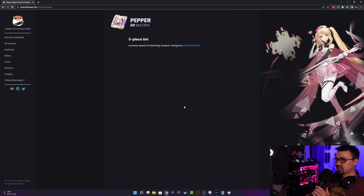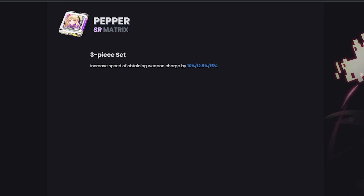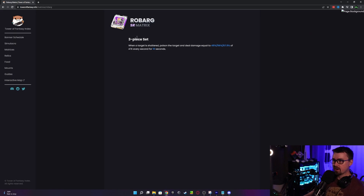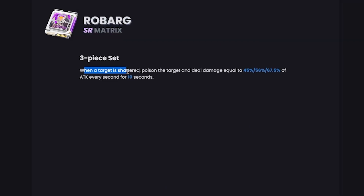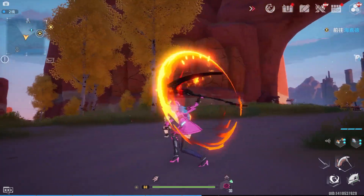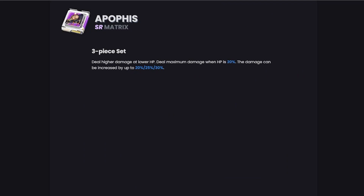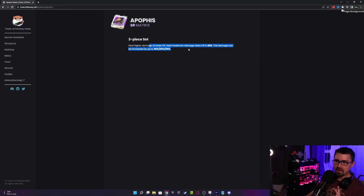Peppers: I actually like this one a lot — increases charging speed of weapons by 15%. Remember that staffs especially get additional weapon charge speed to get you more ultimates. I'd use the three-piece set for sure, I just wouldn't level it too much. I'm also a big fan of the Robarg set: when the target is shattered, poison the target and deal damage equal to 65% of attack every second for 10 seconds. I really like this because if you stack it with King — this is a good interim King matrix — especially with one-star advancement you can get double DOTs going. It's a nice amount of damage to help you out.